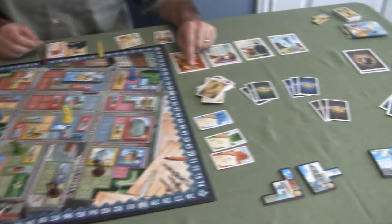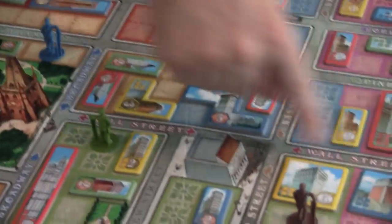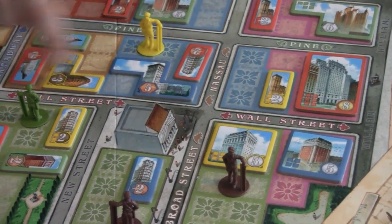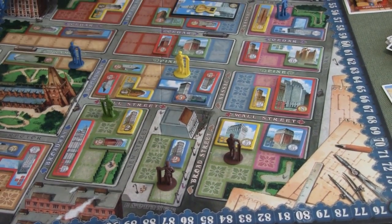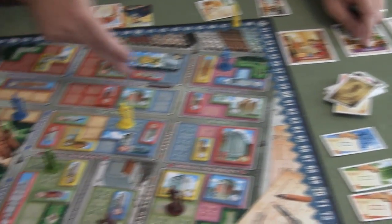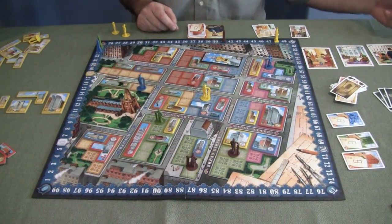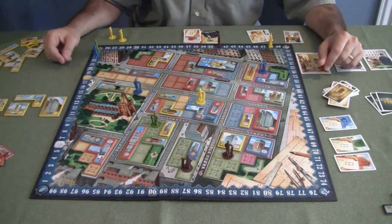When the game ends you score up final points by looking at the streets. For example, on Wall Street — which color has built the most buildings? Yellow has four buildings there, red has only two, blue only two — so yellow gets five extra points for having the most on Wall Street. You do the same for Cedar Street; green has four buildings and red has three, then you score up whatever bonus points apply and whoever's in the lead wins.